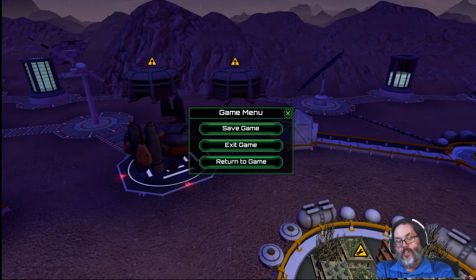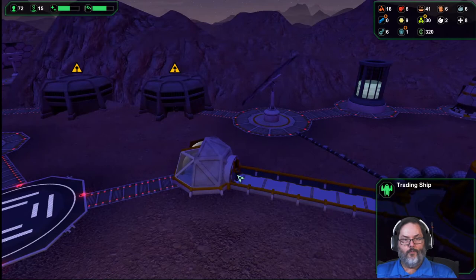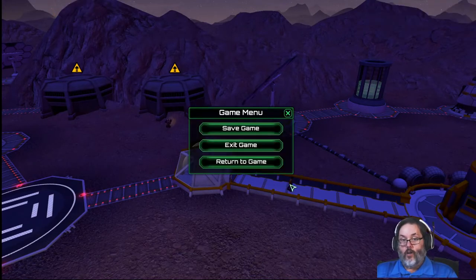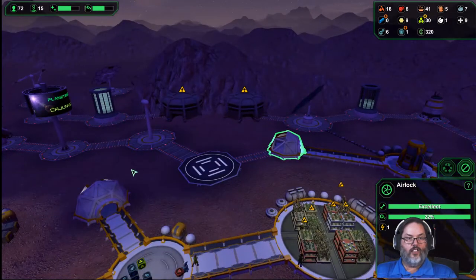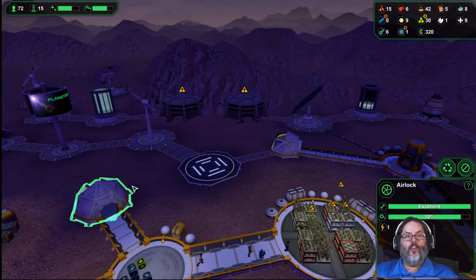Intruders are based on your reputation being over 100. If you have a colonist ship, slow the game down and check everybody getting off. If it says worker, medic, or whatever, you're good. If it says visitor off a colonist ship, he's an intruder. At that point you have options: before he gets inside, go to your airlock and turn off the power. He can't get in, he'll turn around. When he's halfway to the next airlock, turn that one back on and this one off. Bounce him back and forth and he'll run out of oxygen and die.